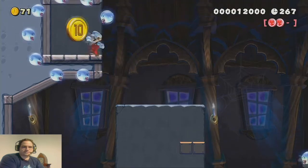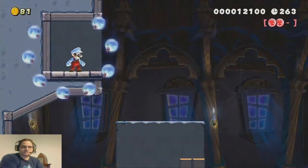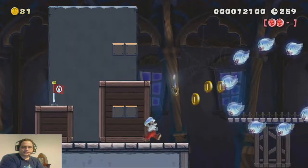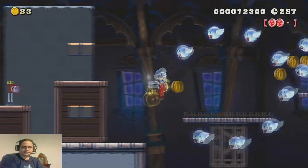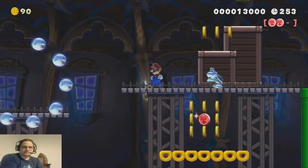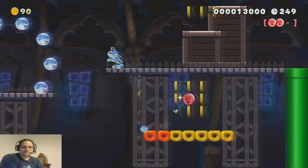Of course, we have this easy 10-coin right out of view here. Now, the third pink coin is a little tricky to get. You have to time your way out of the boo ring — the second one — which I did not, and then twirl around to get to it.